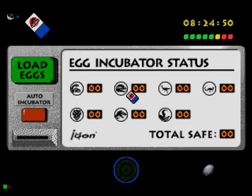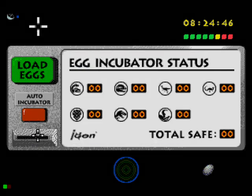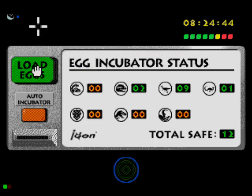What we need to do is use our key card, and this is a one-time thing. There you go — now you've activated it. Let's load the eggs. We saved them.